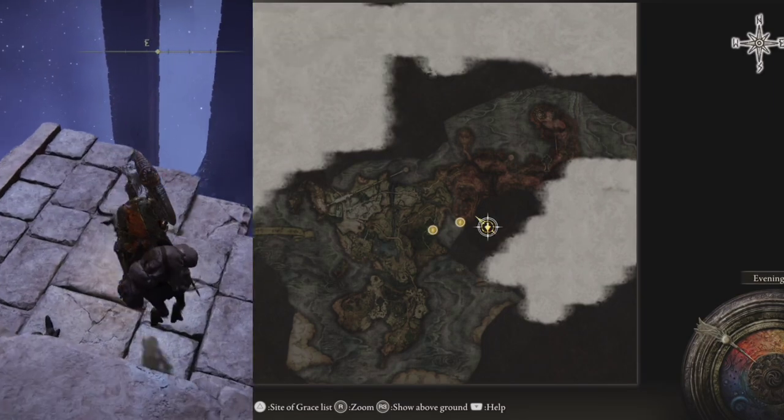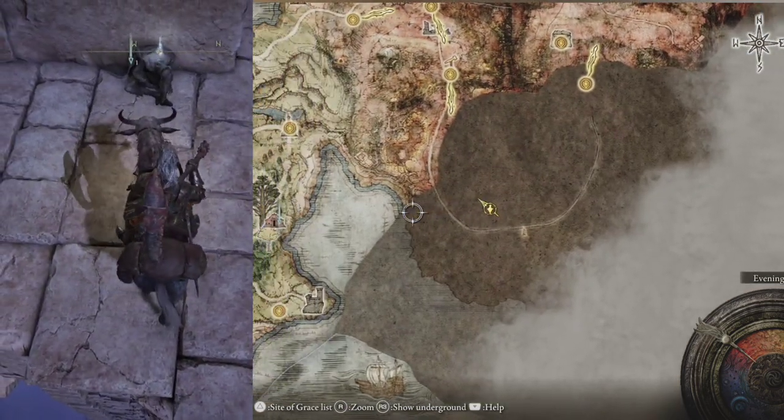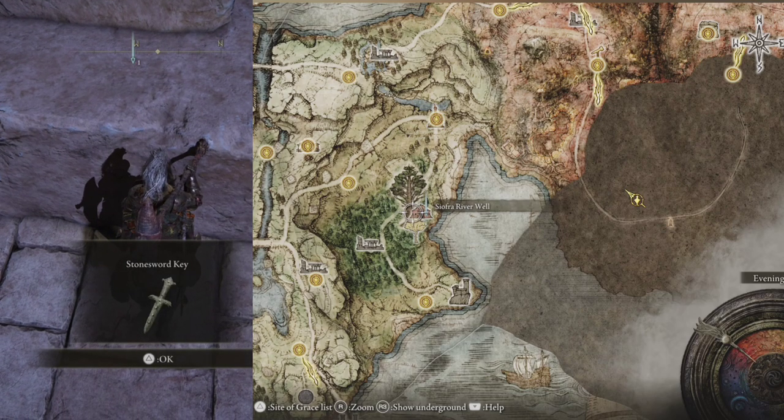Now let's show the above-ground view — it's going to be under that location right here. One basically has to go underground through here to get to this location.